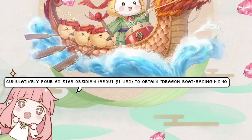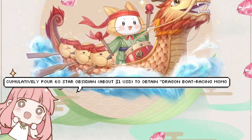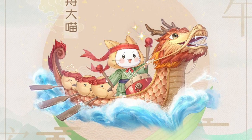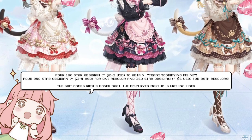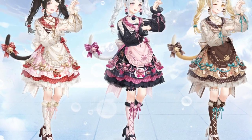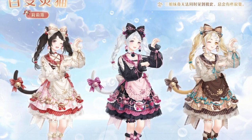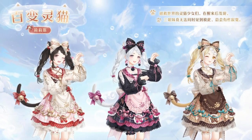Moving along, here's the cumulative recharge line from the Chinese server. If you spend about a dollar, you first get the dragon boat racing Momo — he's kind of cute, but I can never see myself using it because it's a different art style that doesn't really match. The second part of the recharge line includes kitty maid suits that come with a pose. Spending $2-3 gets you one suit, $3-4 gets a recolor, and about $6 gets both recolors. These suits don't come with makeup — just the pose, coat, and I really dig that coat. Overall the style feels a little messy, though the cat paws are a nice touch.